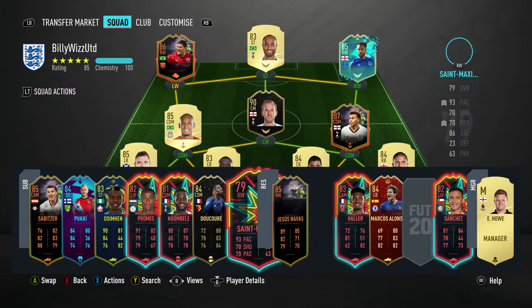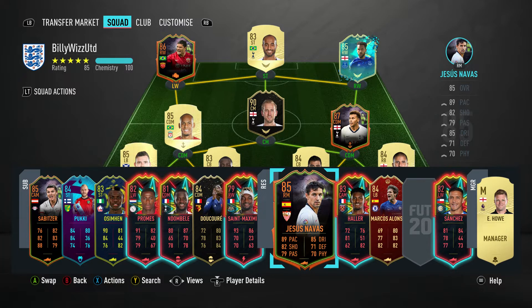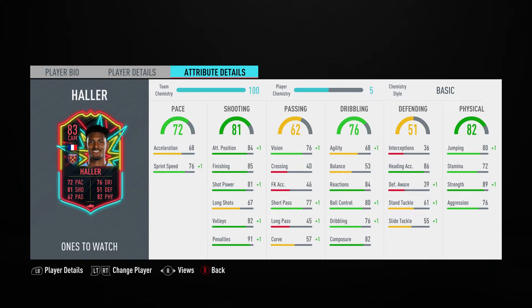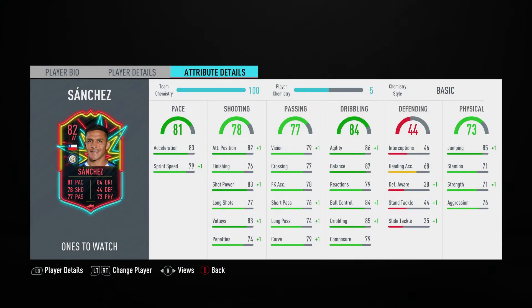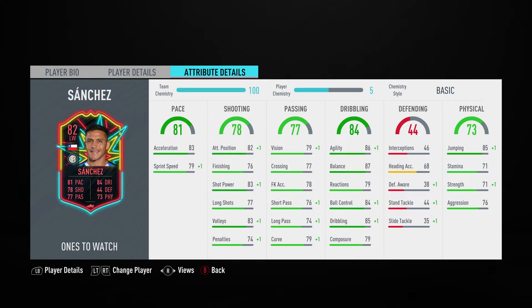Ducore and Ndombele are very similar. What Ndombele loses in defence and physical he makes up for in pace, as he's a lot faster than most CDMs. I haven't noticed a massive difference between them, although Ducore intercepts a little bit more and Ndombele makes up lost ground a bit more. Jesus Navas hasn't even had a game for me yet. Haller was decent — a fairly good little player I got from a One to Watch pack and actually a decent CAM. Sanchez from a squad builder is alright but he's not fast enough, not tall enough at 5 foot 7, three-star weak foot, four-star skill moves — nothing really stands out as amazing.